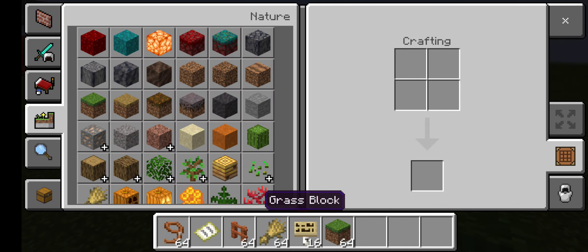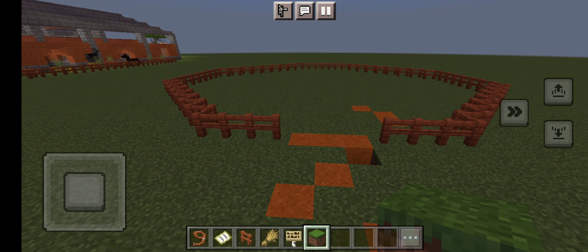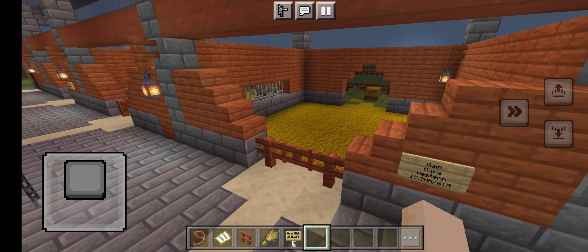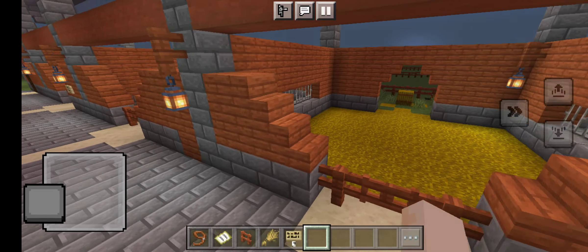I'm going to give you a quick tour of Red Oak Stables and then we'll do some things. You have this pasture — that's all for the English horses — and then you've got the stables, which I finished, the paddocks, the hay, and the cross ties. I did this and got carried away, so I started on an arena, but I thought I should probably do this with my best friends, my subscribers.